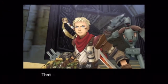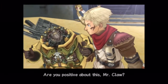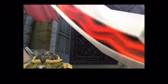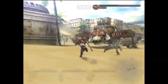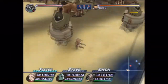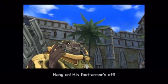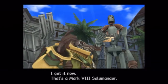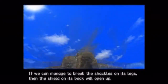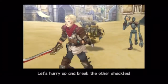The Mark 8 Salamander — that is certainly a big monster. 'Are you positive about this, Mr. Claw?' 'Like I have a choice.' First thing we have to do is attack the cuffs around its legs. That's a Mark 8 Salamander — if we can manage to break the shackles on its legs, then the shield on its back will open up. Let's hurry up and break the other shackles.